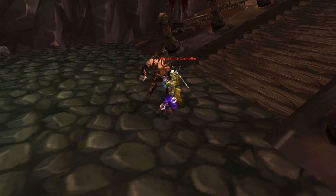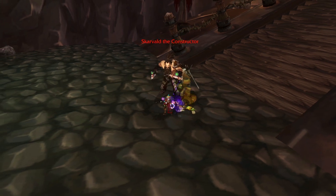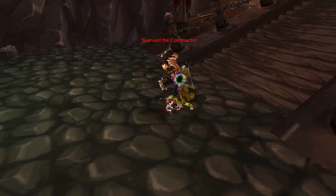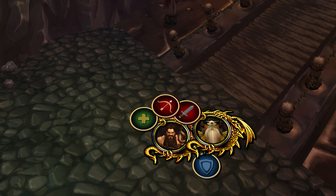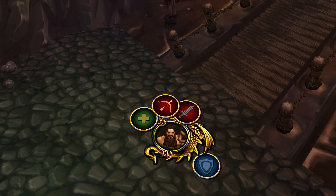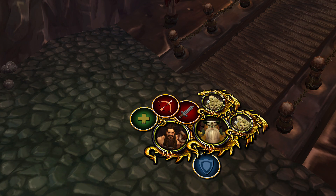You fight these bosses at the same time. The main mechanic is that when one boss dies, a ghost version spawns using the same abilities, but in ghost form threat cannot be generated. The key is to kill these bosses as close together as possible. The easiest way is for everyone to get right up close to Scarvald's back — this eliminates the charge mechanic and turns the fight into a basic tank and spank. Burn Scarvald down to about 10%, switch to Dalron, kill him, then kill Scarvald. On heroic, Dalron will summon a couple of skeleton adds — just cleave them down.